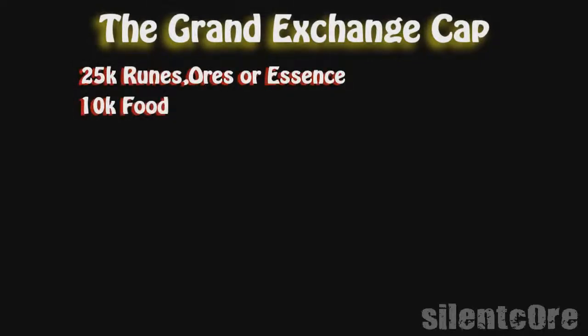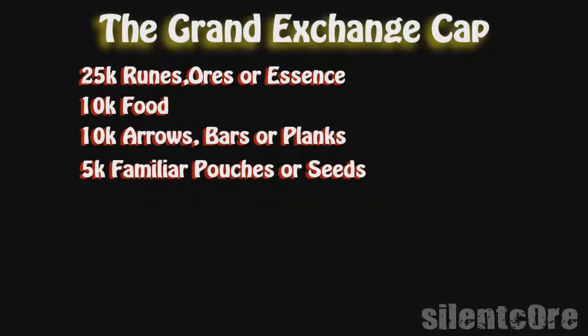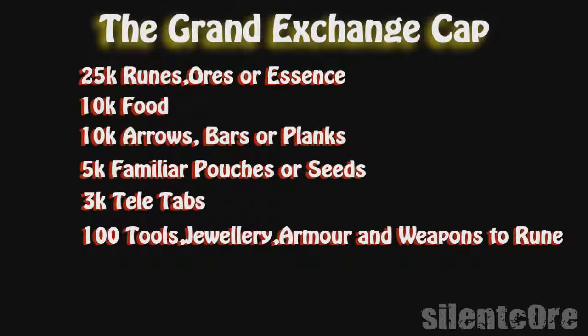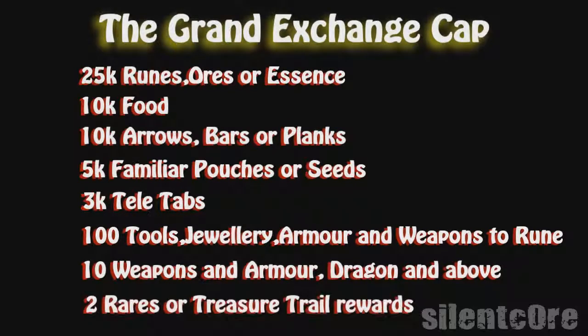The GE cap is how much you're allowed to buy within 4 hours. That applies to: 25,000 runes, ores, or essence; 10,000 food; 10,000 arrows, bars, or planks; 5,000 familiar pouches or seeds; 3,000 tele tabs; 100 tools, jewellery, armor, and weapons up to rune; 10 weapons and armor dragon and above; and 2 rares or treasure trail rewards. But the good thing about the cap is that after you sell the items back to the GE, you can buy those items again, and it sort of cancels itself out.